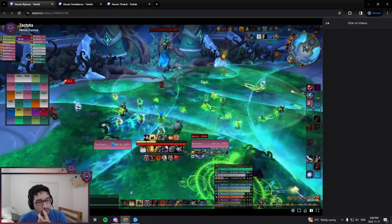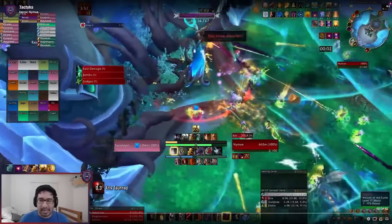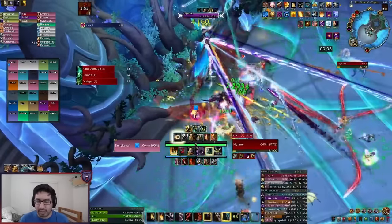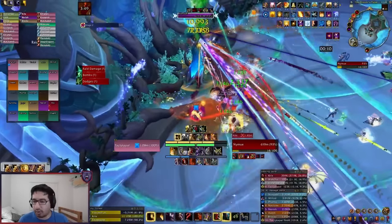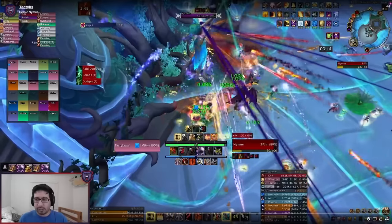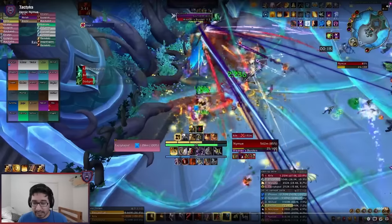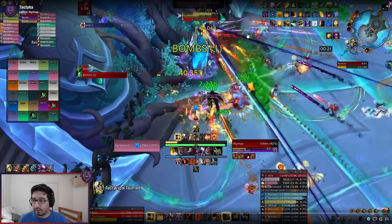Nymue — our other stationary boss here. This boss doesn't melee; instead they spam a blast at the tank that does a mix of physical and nature damage. Your taunt-off here is on Weaver's Burden, coming in just a second. It's a 12-yard explosion around the tank, so the tank needs to get out of melee — that's all it is on normal.